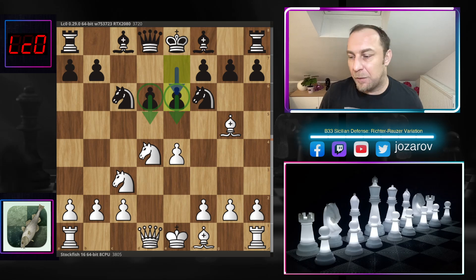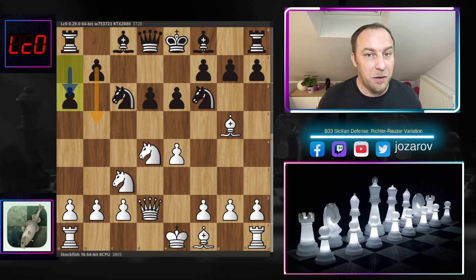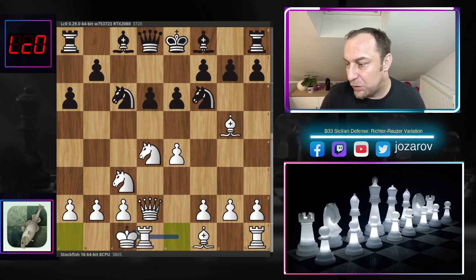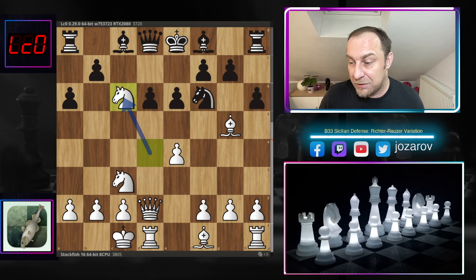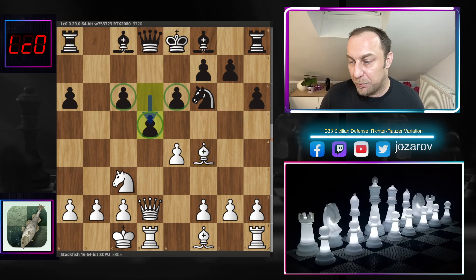Black plays e6 building a flexible pawn structure — if something happens in the center, black always has the opportunity to play d5 or if necessary e5. We have Qd2, with Stockfish preparing queenside castling. Black plays a6, anticipating white might castle queenside and wanting to challenge with a potential b5 attack. After queenside castling, Leela plays h6, then Nxc6, bxc6, and Bf4 hitting the weakness on d6. Leela now has dominant central pawn control.